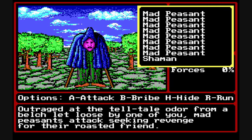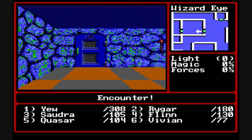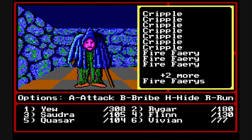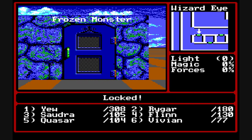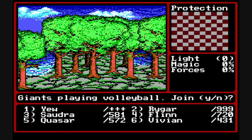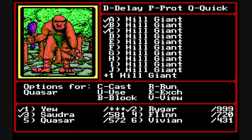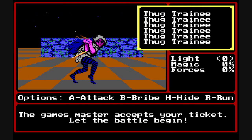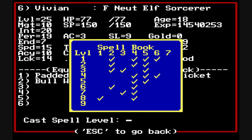You'll run across set encounters in the game that will always be at a certain position, in addition to random encounters. Here we find some mad peasants upset with us, or the city jail — it did warn us, it said danger. You can surprise monsters such as these hill giants playing volleyball, giving you a chance to act first. There's an arena in various towns where you can use a ticket to fight monsters — a good way to build up your party quickly.